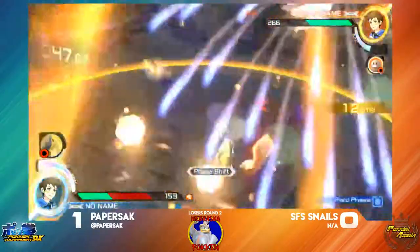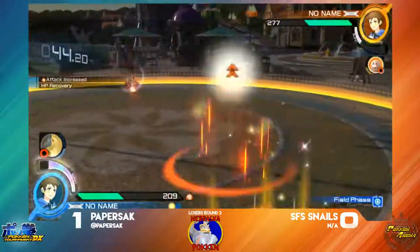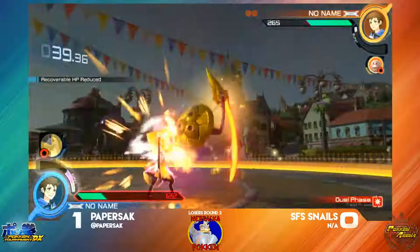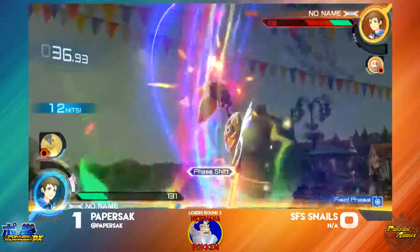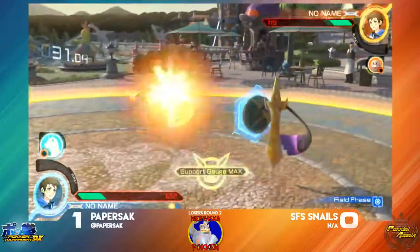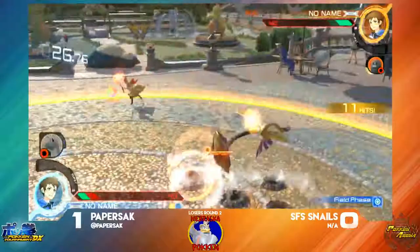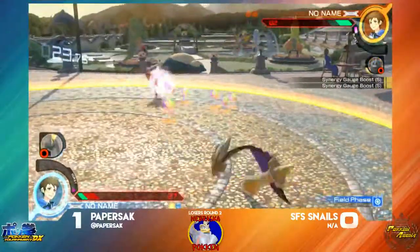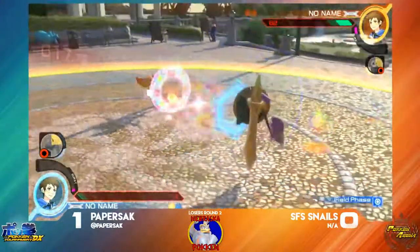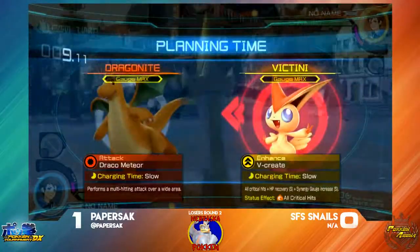Some decent damage there. However, Paper Sack also now has Synergy. Got to be careful with that range. She's using some iframes to get around it, but the side beam is going to work out, closing the gap real quick. Paper's going to be able to punish the approach. Hopefully the just frames are coming through. Diglett coming out, Dragonite's going to come out, Diglett's going to work out. Trying to find that opportunity — able to land that side beam at the last second, and Snails is going to snag around here.